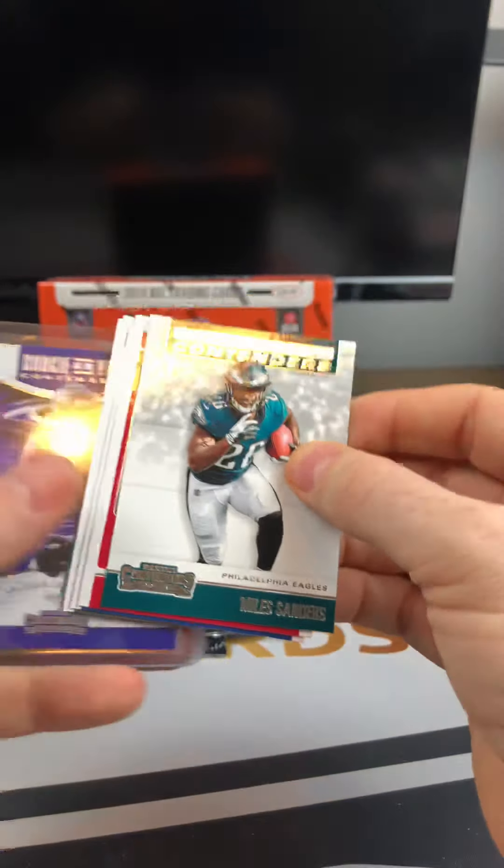Third pack of the blaster — Drew Brees, DeAndre Hopkins, here is an Alshon Jeffrey. And here is one of the Rookie of the Year Contenders. Comparing that to last year — last year you got the logo and rookie of the year there. This year's kind of got this background going on. Miles Sanders got the Eagles there — no logo on the front, but it does on the back. That's cool.